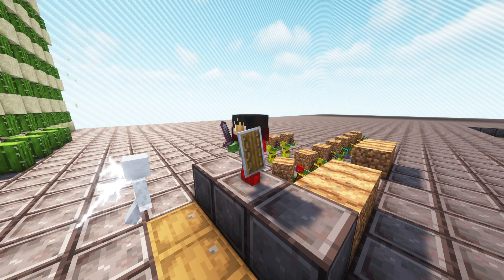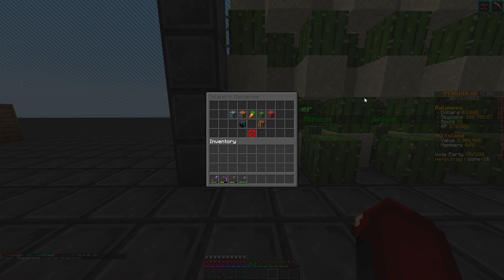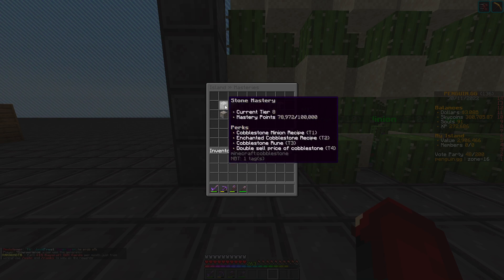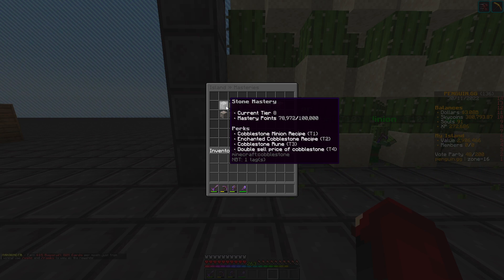In today's video, I'll be telling you everything you need to know about minions and servants. To unlock the ability to craft a minion, you need to unlock the first tier perk, which is on every single category — it is tier 1.